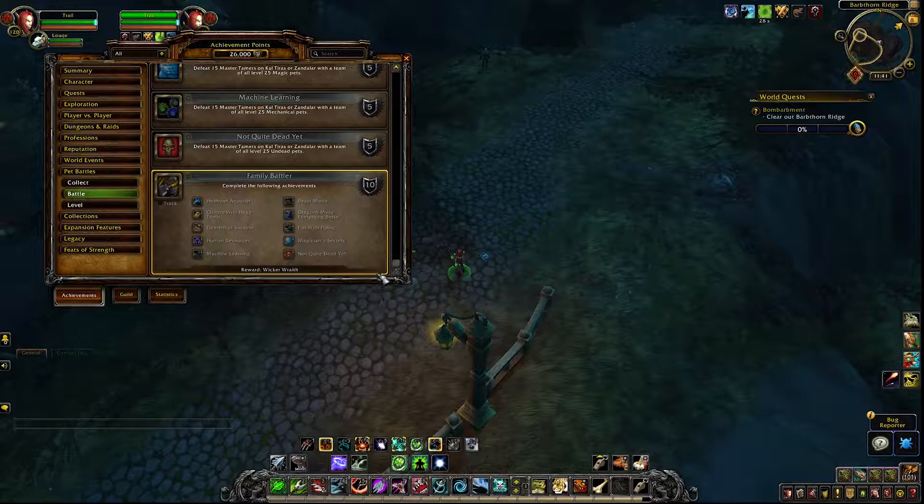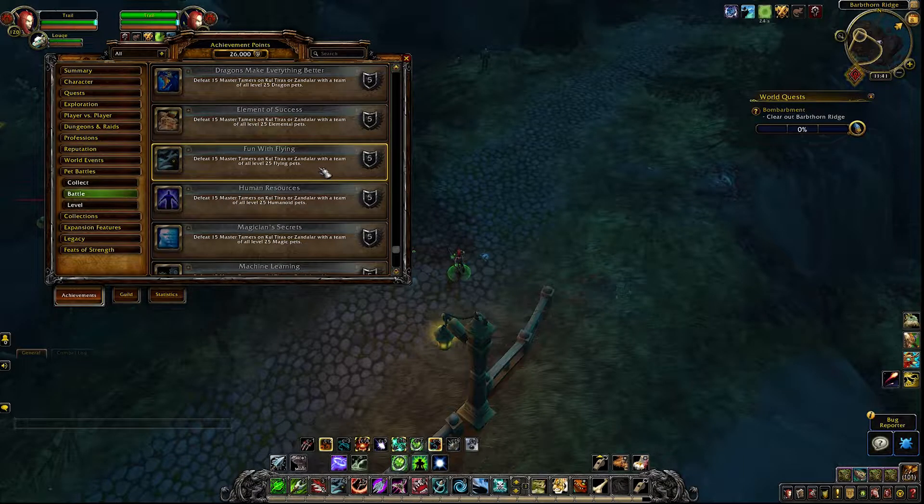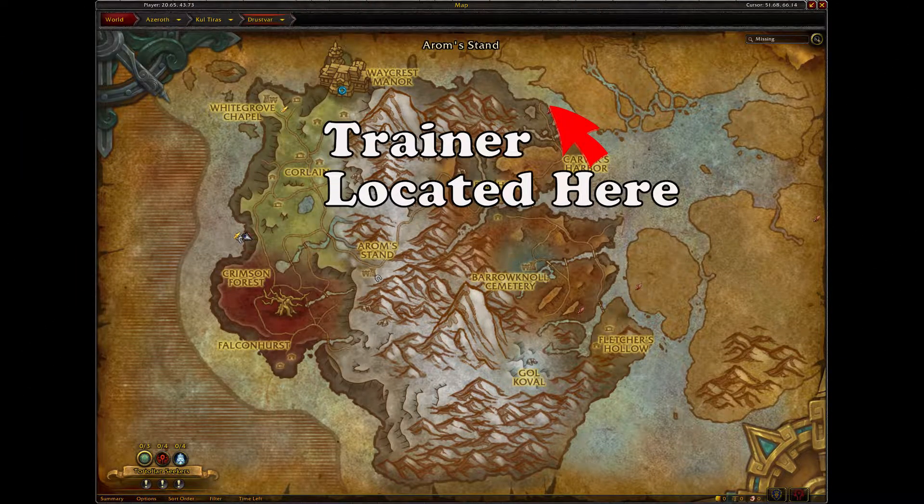Michael Skarn is up with the world quest 'What's the Buzz' and can only be battled once per character per world quest. The family achievement, as well as the family battler achievement, are account progression achievements, so if you have an army of alts, the meta achievement won't take you quite as long.